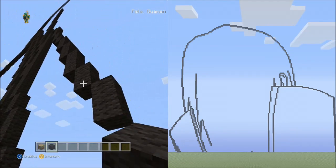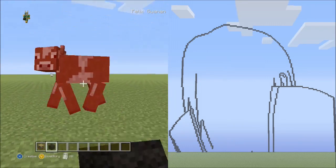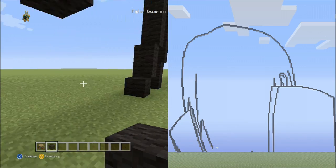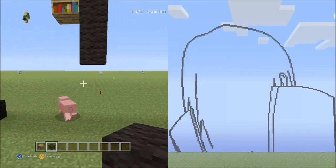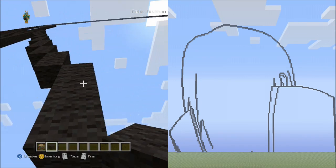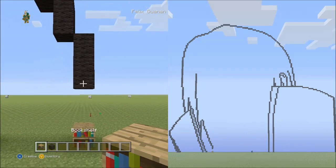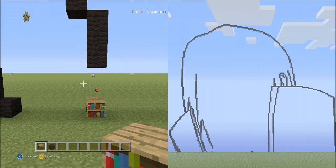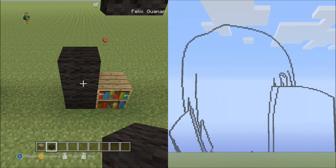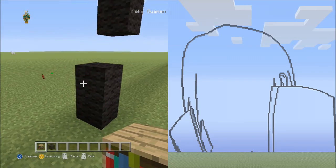Place 3 blocks going down on the right side. Flying underneath the 3 blocks going down, put a placement block there. Switch to the black wool — on the left side place 2 blocks going up. Delete the placement block.